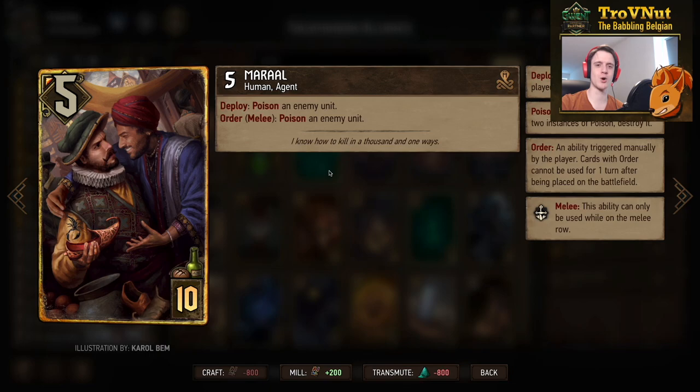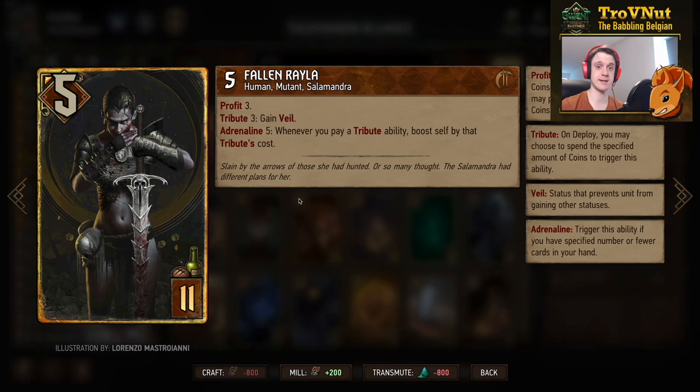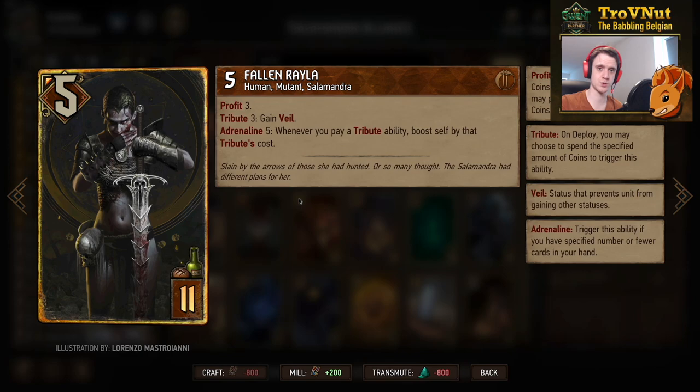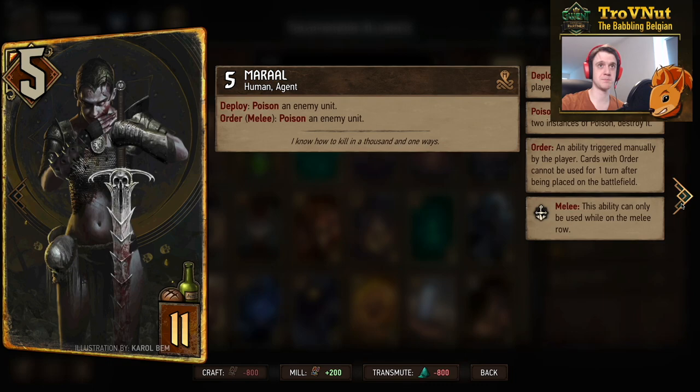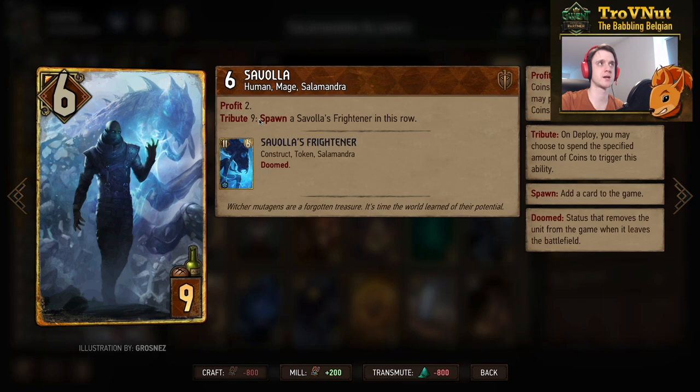Fallen Rayla starts at five power, gives you three coins. Her tribute ability for two coins (with Off the Books) grants her veil. At adrenaline five, she gains a powerful extra ability: whenever you pay a tribute, you boost Rayla by that tribute's adjusted cost. This triggers on her own tribute as well — paying two coins to gain veil also boosts her by two. If you trigger Savola's tribute while Rayla is on the board at adrenaline five, you gain eight points on Rayla from that single payment.